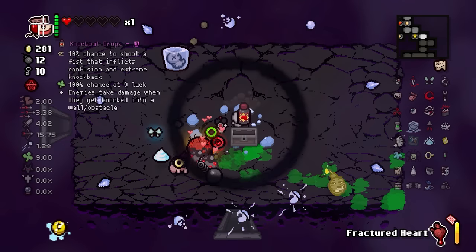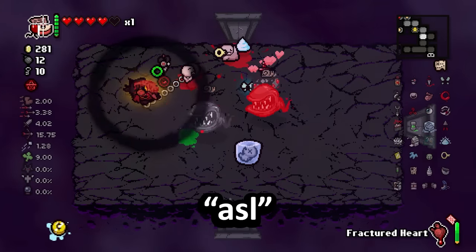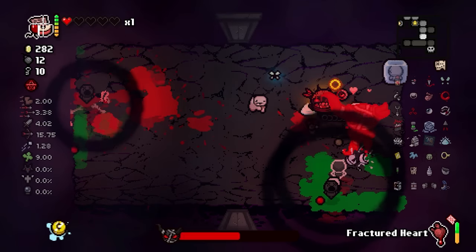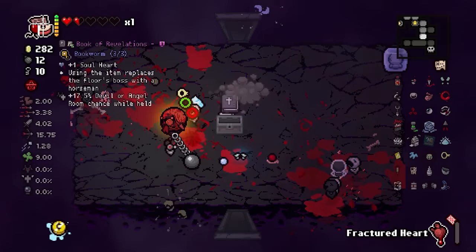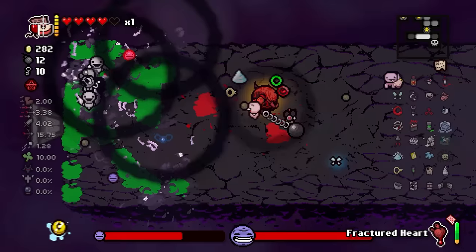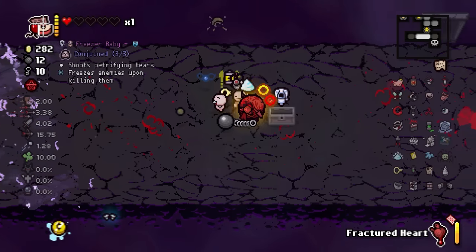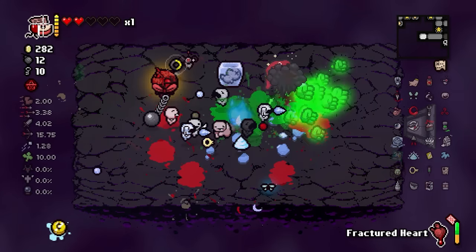Maybe someone out there can help me - I'm just a little curious. Lucky Foot is nice though - just kind of clocking in every single item possible. We also have 10 luck - I didn't really notice this until just now. But maybe that's the reason Athame is going so hard right now. I actually figured it out guys - Athame is really good with luck and I have good luck. I'm starting to see a correlation.